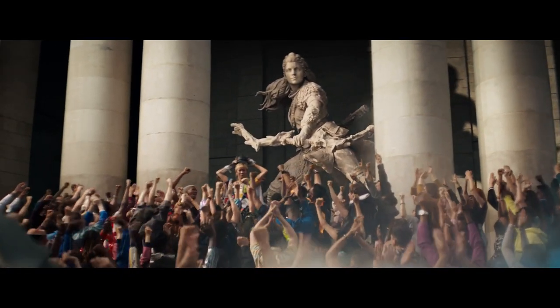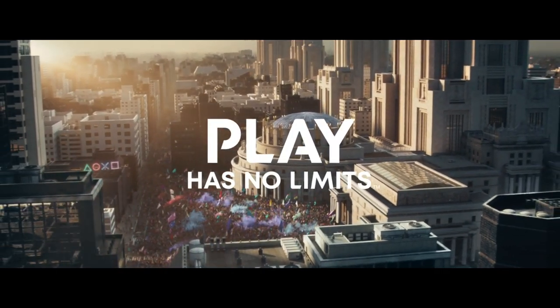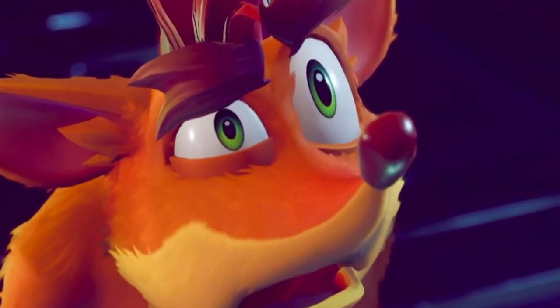Which brings me back to this video with the Sly Cooper Easter egg. In this same video, we do have another Crash Bandicoot Easter egg, this time involving Wumpa League, which has yet to be revealed and did not show up at the showcase like we originally thought. It's been a rather confusing situation ever since, but I'm not going to get into that right now, so let's get back to Sly Cooper.